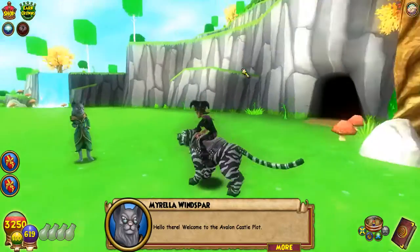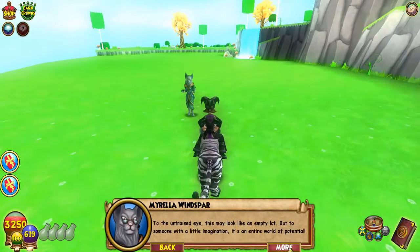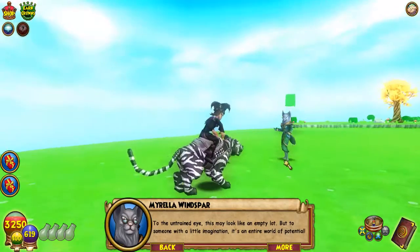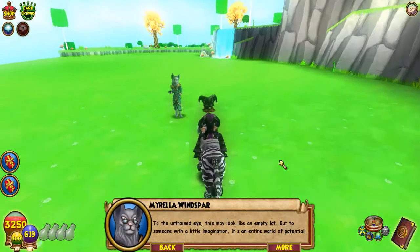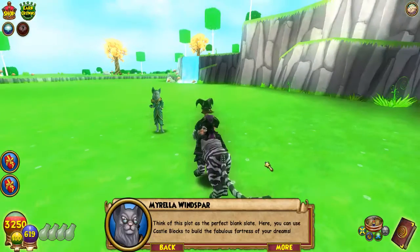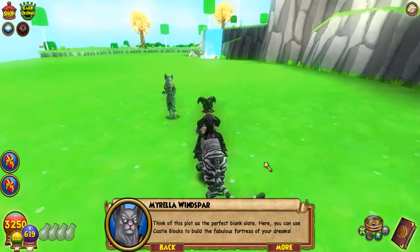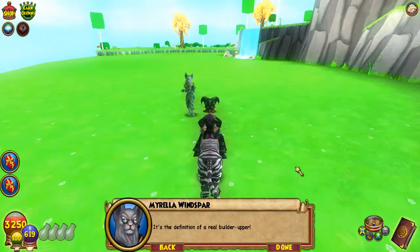Hello there! Welcome to the Avalon Castle Plot. To the untrained eye, this may look like an empty lot, but to someone with a little imagination, it's an entire world of potential. Think of this plot as the perfect blank slate. Here you can use castle blocks to build the fabulous fortress of your dreams. It's the definition of a real builder-upper.